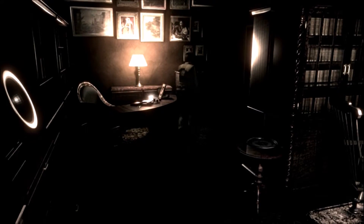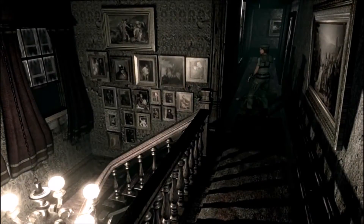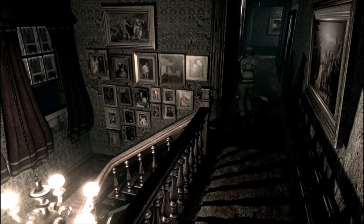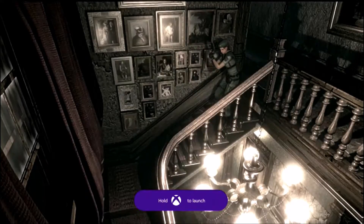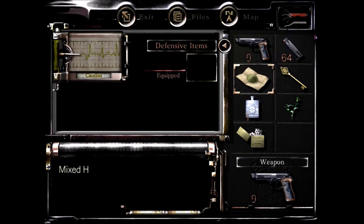I remember most of the herb stuff from the original — like blues counteract poison, or is it blue or yellow? And then red enhances green so it heals you more. That was satisfying. Not taking any chances — yeah, I'm not one to take chances on that kind of thing.